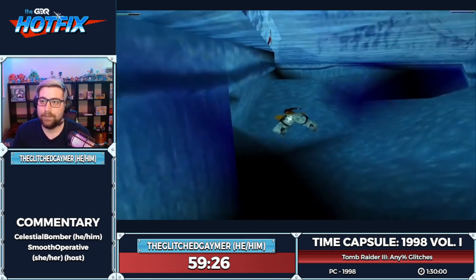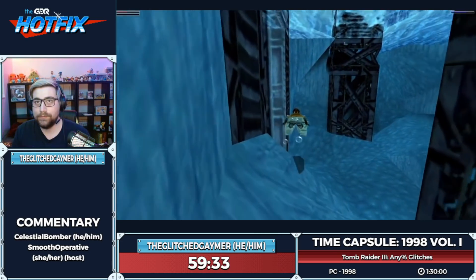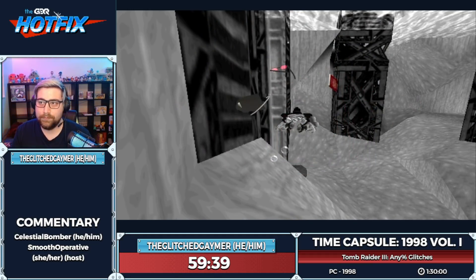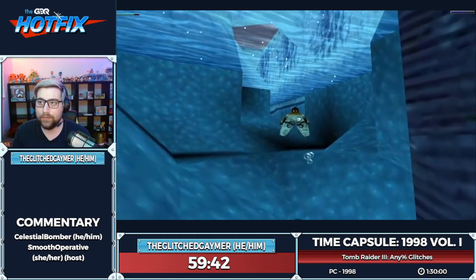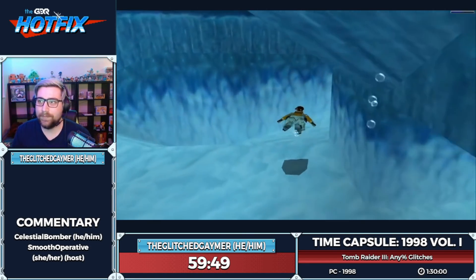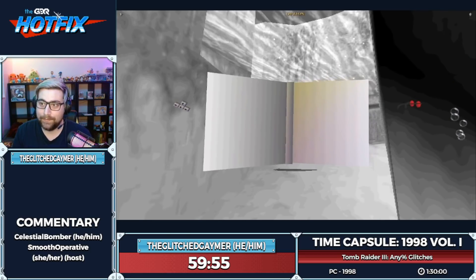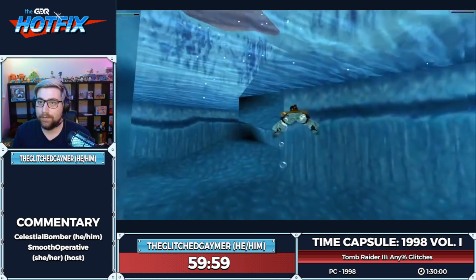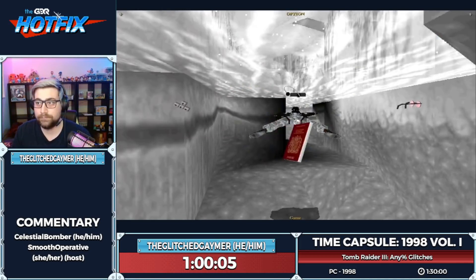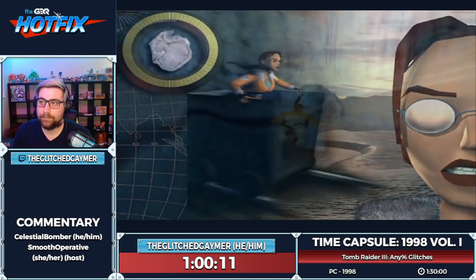We try not to save too many times but resetting the exposure meter also means we can swim in cold water for longer. On the PS1 version those green crystals are blue save crystals — you pick them up to set a save point with a limited number of them. On the PC version they just fully restore your health. The limited save mechanic on PS1 was probably due to memory card limitations.